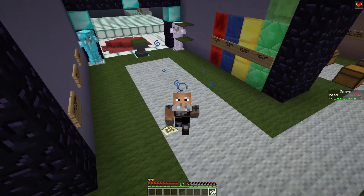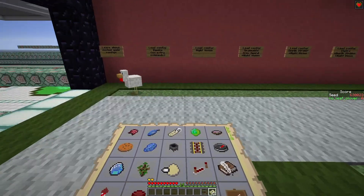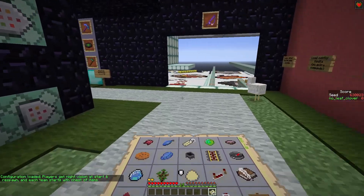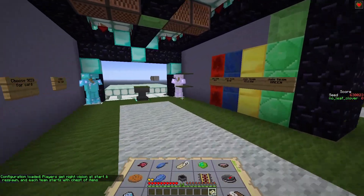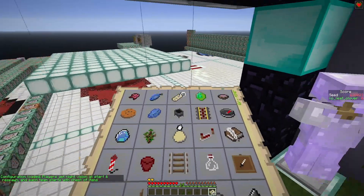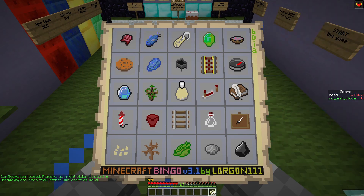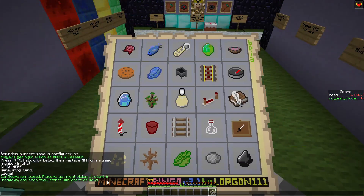Hello and welcome back to another episode of Minecraft Bingo. It's time for the weekly Minecraft Bingo Seed Challenges. This is the first of the two five-in-a-row seeds for this week. It's seed 630023. It's a Boats Boats Boats week, which is why I just turned on the boats.